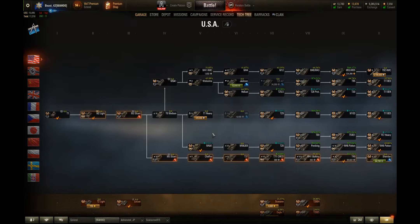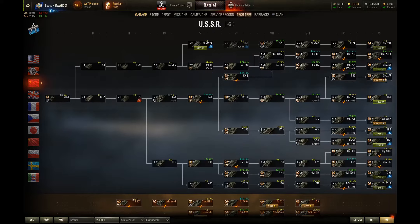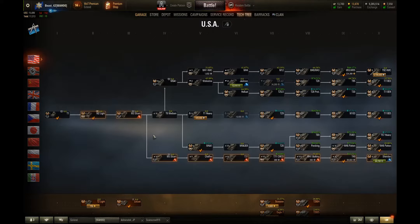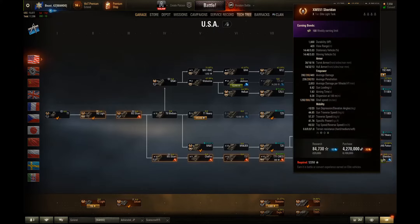You can see that I'm saving up to purchase some tier 10s — the Object 277, the 705A, the E50M. That's a great way to be opportunistic on purchasing tanks. Instead of spending 6.1 million credits you're spending 4.2 million, which is nearly a 2 million credit saving. That's a great tip to save some credits in this game.